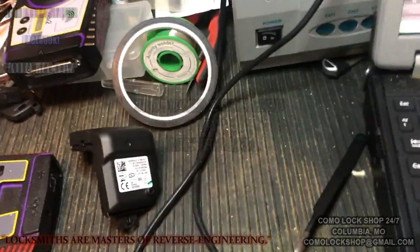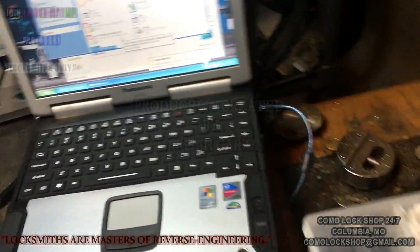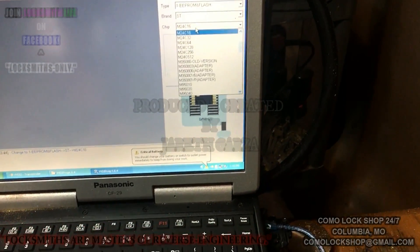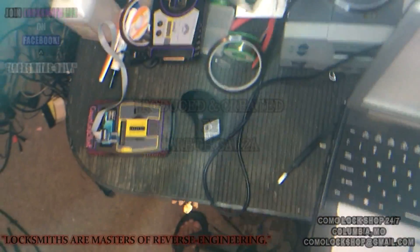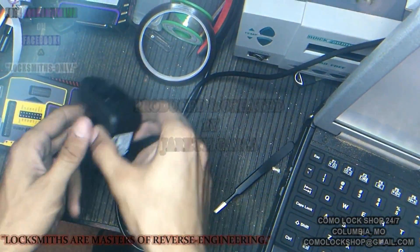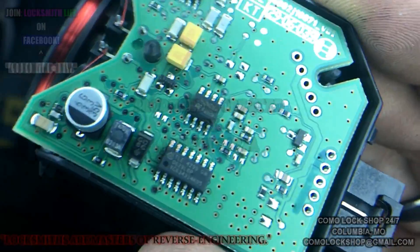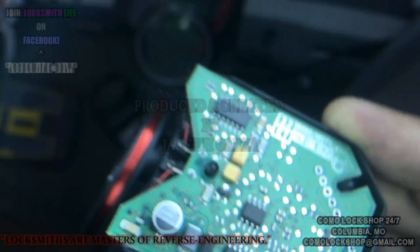Here is the Cobalt target module and my pack of transponders. This device is a 95040, I believe. I'll zoom in real quick and check. I already popped the top off of it. 95040.